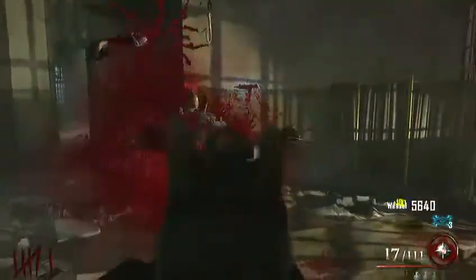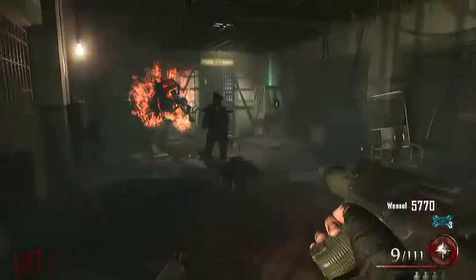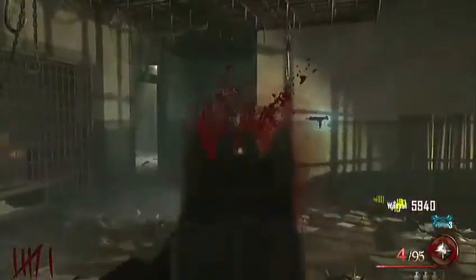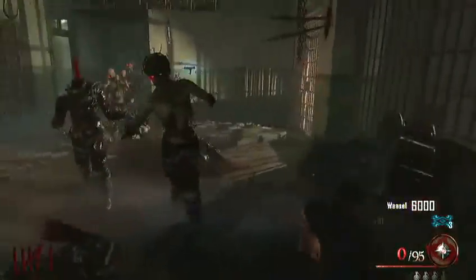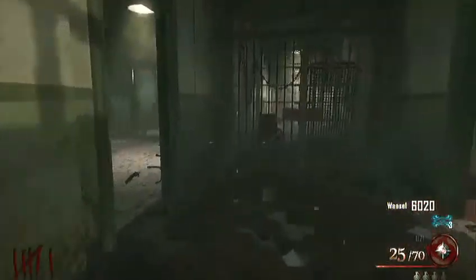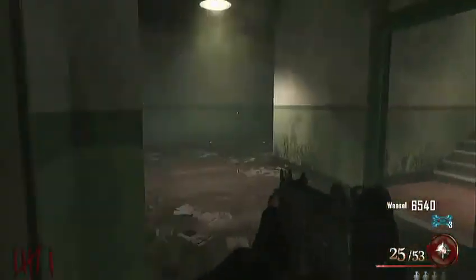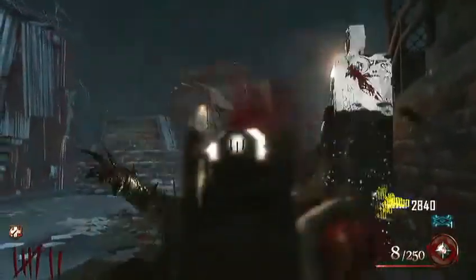I noticed that at the beginning, you saw me grab the pistol — the B23R. It's a lot cheaper here than on Transit; Transit was about 12,000, this one's 900, so they dimmed it down a little bit. Anyway, not wasting any time, I get out of there because it's horrible.